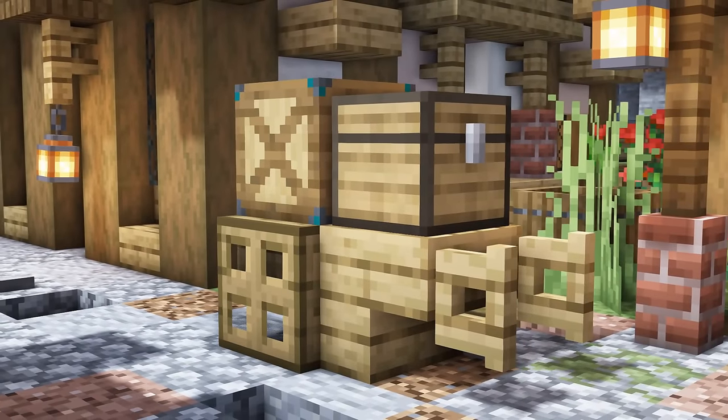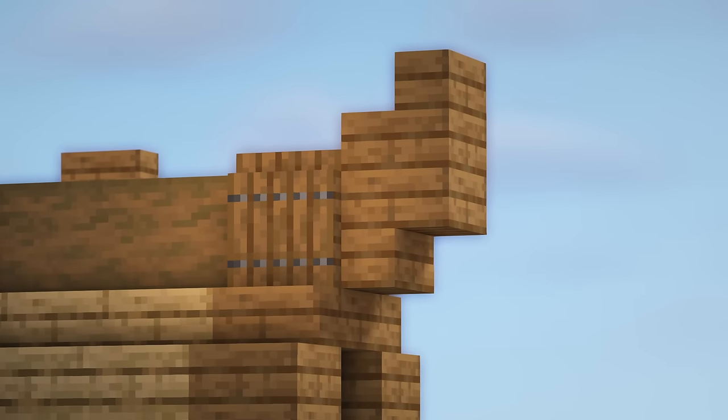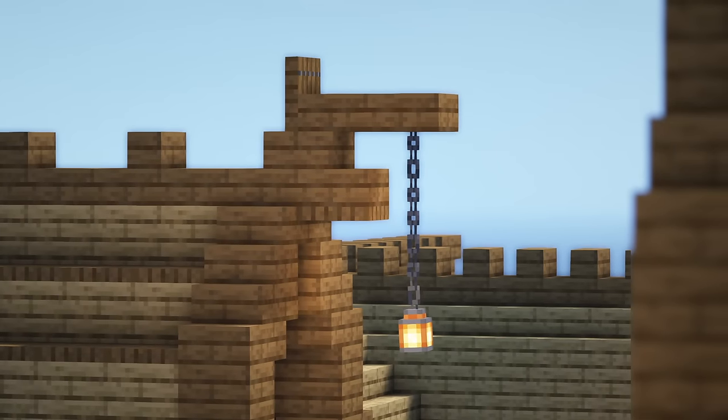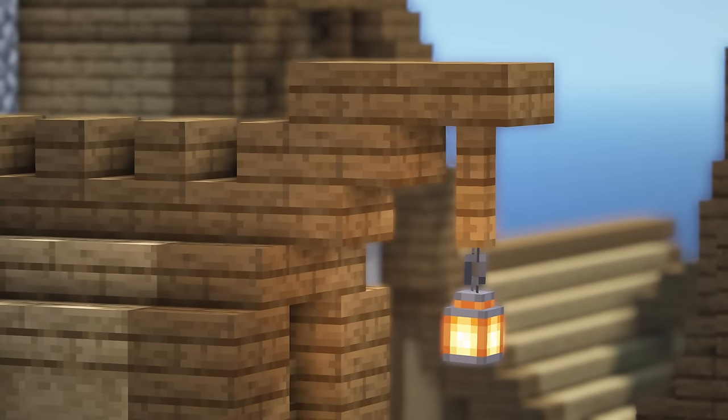Perhaps you could build some super simple cart designs to carry all of that wine around, or whatever else you're looking to transport. When making roofs, experiment with some slabs and stairs at the end point to create some fancy-looking finials — you can make some really cool shapes just by changing the direction or rotation of the blocks.